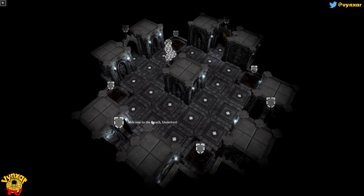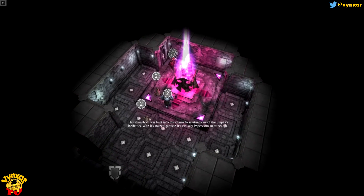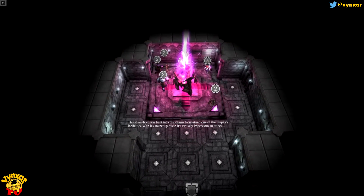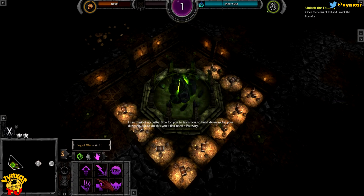Welcome to the Breach, Underlord. This stronghold was built into this chasm to safekeep one of the Empire's inhibitors. With its trained garrison, it's virtually impervious to attack. Fortunately for you, their commander, Lord Ho Theland, is a vacuous sort who will throw his troops at your dungeon without strategy or order. I can think of no better time for you to learn how to build defenses for your dungeon. But to do this, you'll first need a foundry. Open the veins of evil and unlock it now.